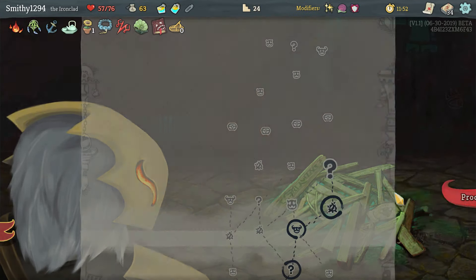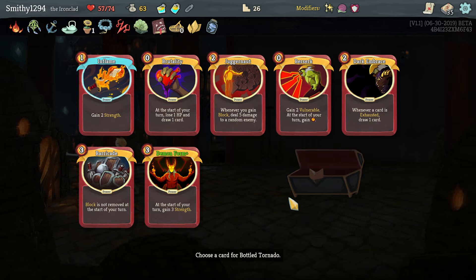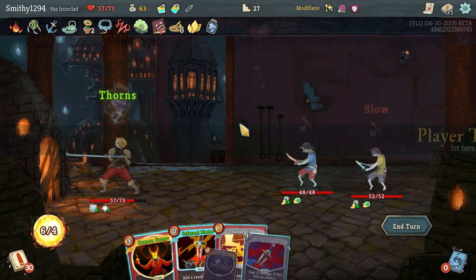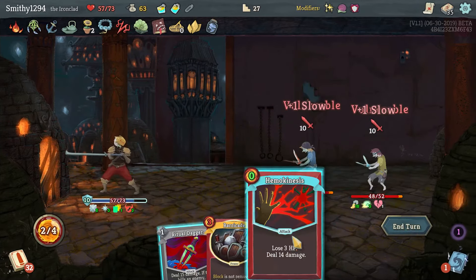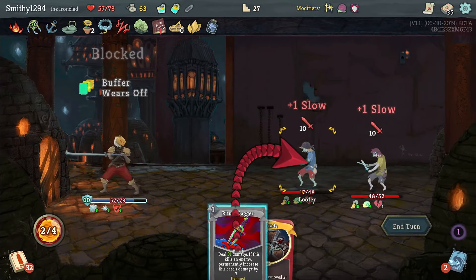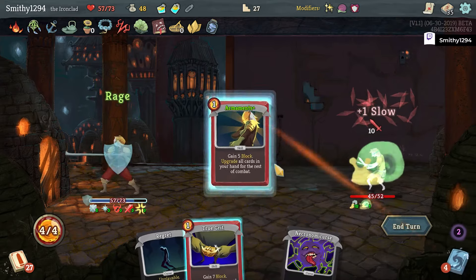Slow debuff doesn't really seem to matter here. It's not really affecting us. There's power to start with. I think you have to. I've got a Ritual Dagger off, which is cool. We should play Diamonds first, but oh well.